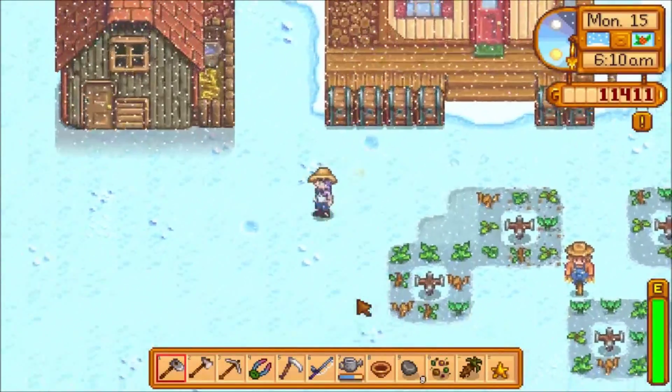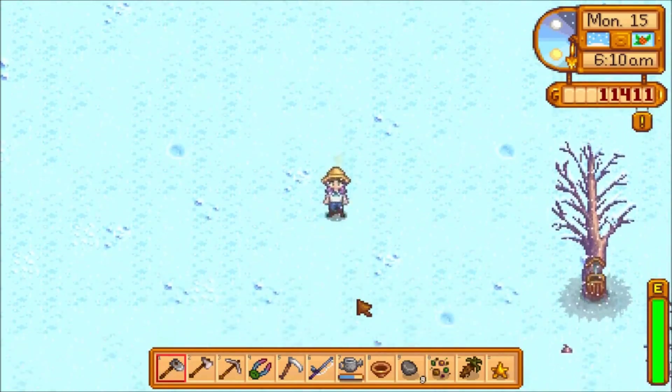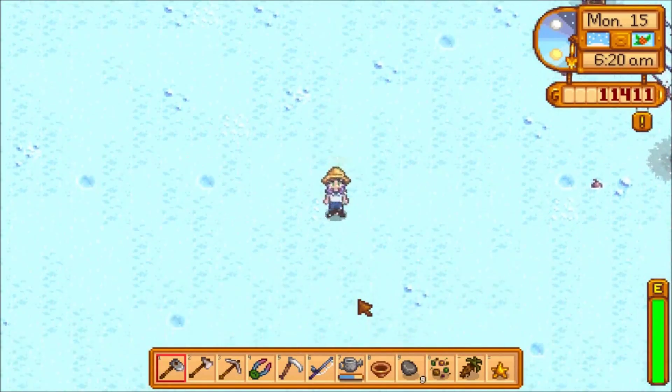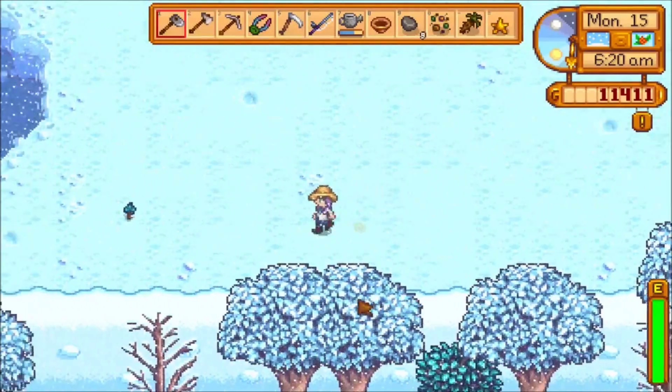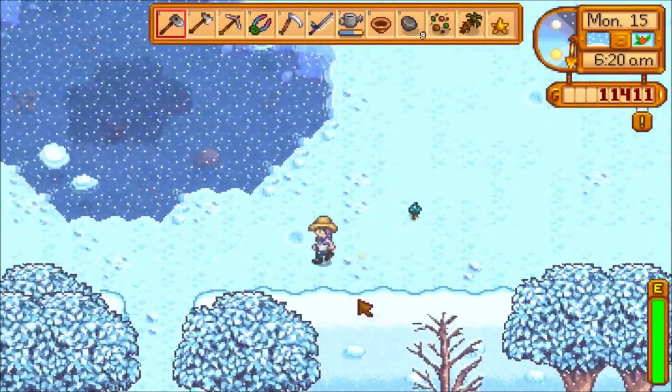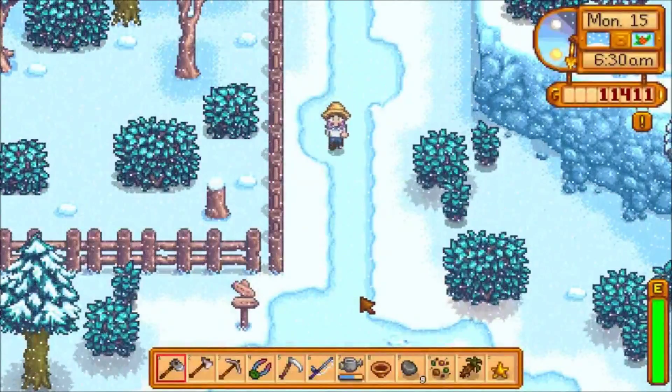Hi everyone, Glitchy here, and today we're going to be talking about the secret woods. The secret woods are an important area because you need to get the wood skip from the secret woods in order to finish the exotic fish bundle in the community center.